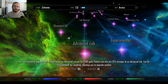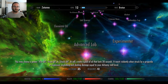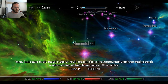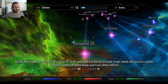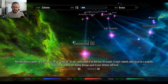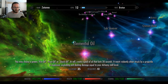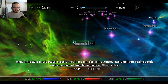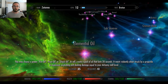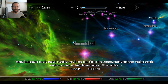So my personal lab, which I would probably choose my house, would make my potions much stronger if I made my potions there. Essential Oil: you may choose a power — fire oil, frost oil, or shock oil at will. Create a potion of oil that lasts 20 seconds. It reacts violently when struck by a projectile or explosion, exploding and dealing damage equal to your Alchemy level. Dude, that's so cool — you can make bombs now.